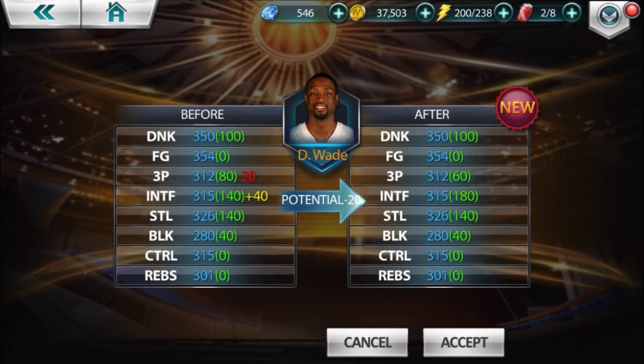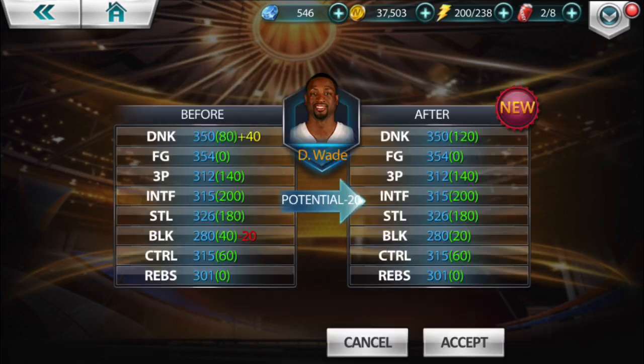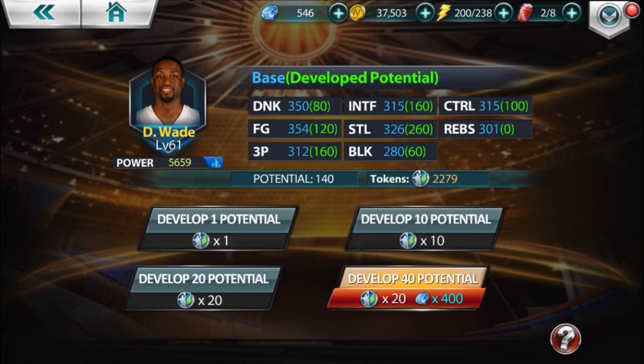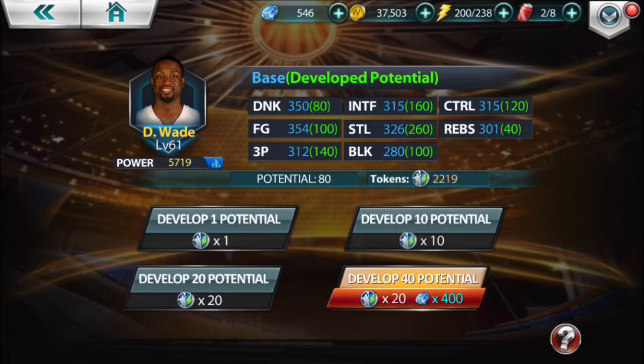Now I can talk to you guys about that mythic Dirk while I do this. What came of that mythic Dirk was I put together 584 overall cards — it was two Julius Ervings and three Hakeem Olajuwons. I put those five together and was able to fuse those cards and they gave me a Dirk. Now I can't use Dirk in my lineup, so Dirk is just gonna sit there until I fuse together another set of dope 84 overall cards. It may take me a month, a week, or two months — it just depends on what the draws are like when I play legendary matches.